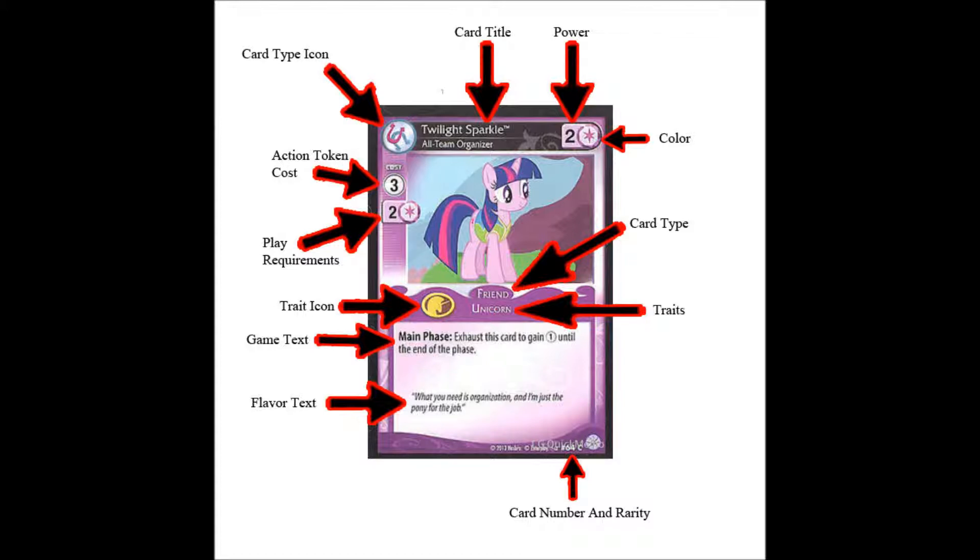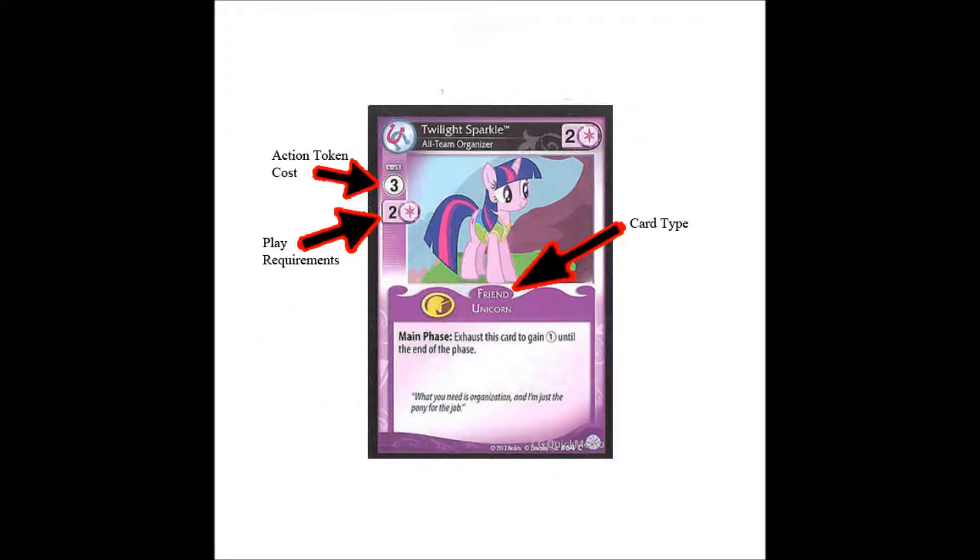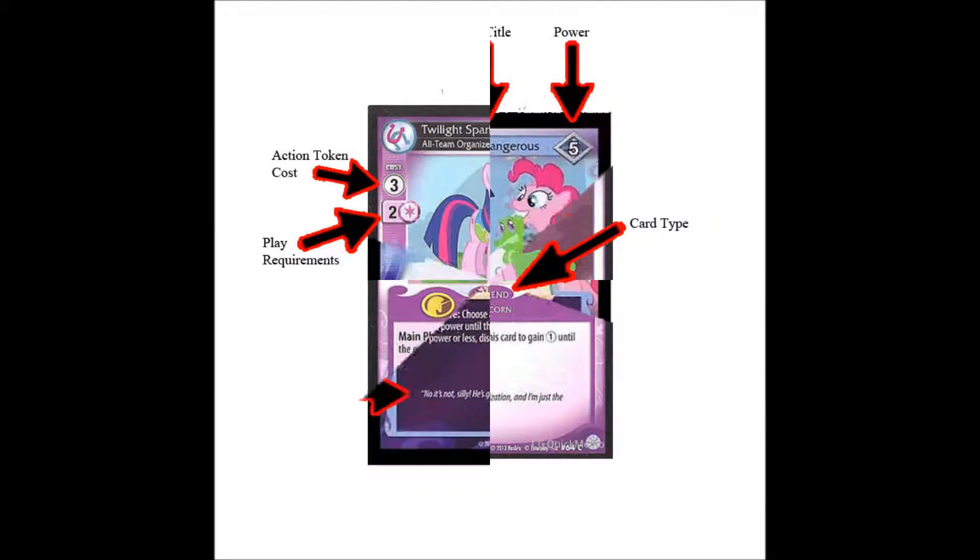Now for the friend cards. Friends are similar to the main character but with a few added differences, like your action token costs and your play requirements. Action tokens are used to pay for the cost of playing cards and activating certain card abilities throughout the game. Your play requirement is your color requirement and the amount of power you need for that color to be able to play that specific card. Friends also have, some of them, a game text which indicates when you can play that ability and what it does to affect gameplay.